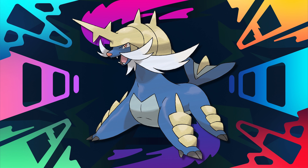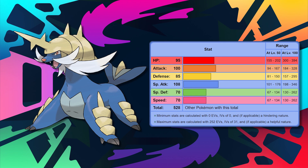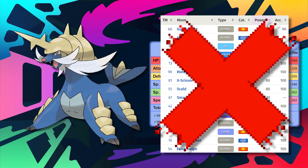Starting off this ranking is the worst starter Pokemon, being Samurott. Samurott is by far the weakest of all the water starters for a variety of reasons. Pushing its lackluster design aside, its stats actually don't look bad on paper, having a base 100 attack stat and a base 108 special attack stat. However, what is unfortunate is its base 70 speed, its very shallow move pool, and it is overall lacking everywhere.